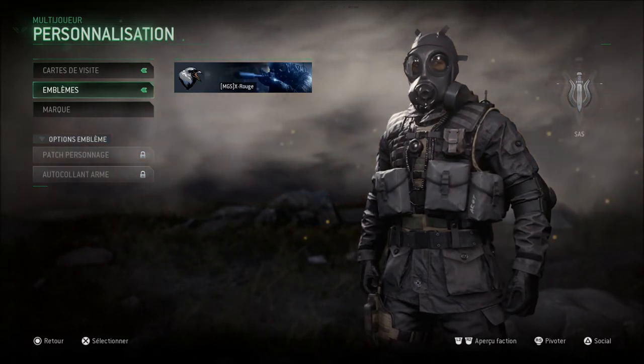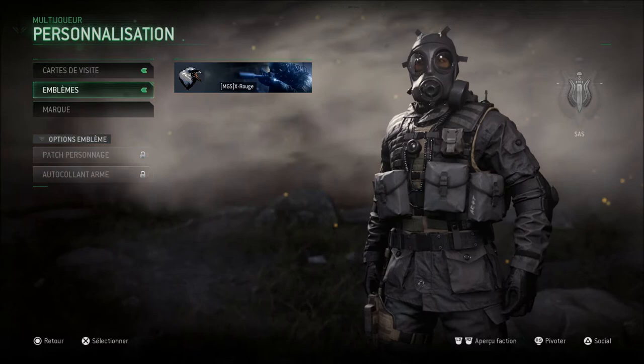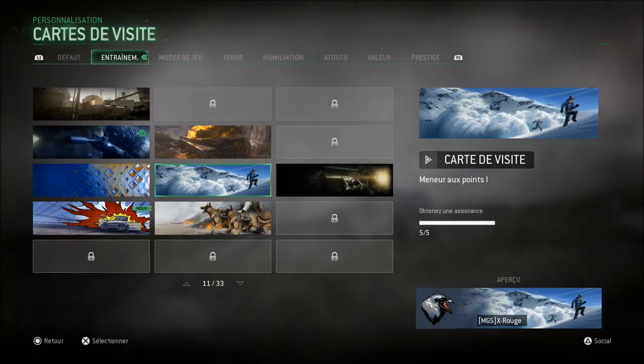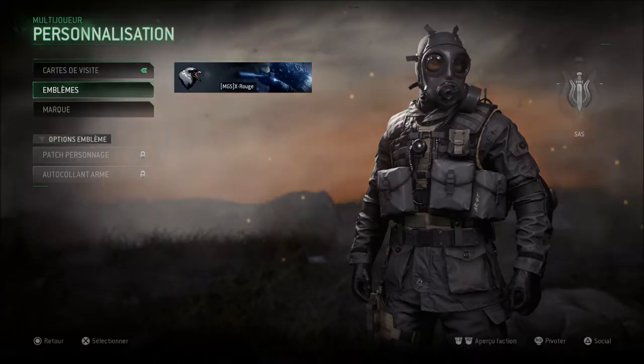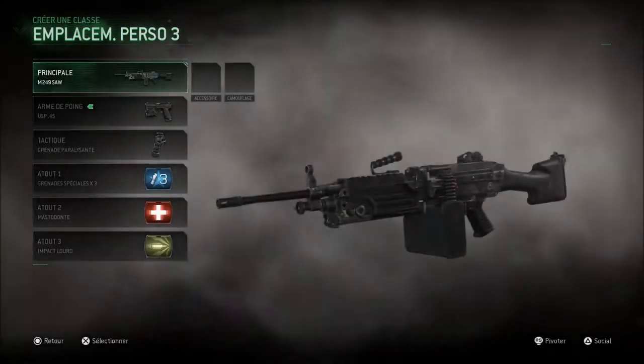Avec la première mission et le légendaire Capitaine Price, c'est la première fois que nous incarnions Soap McTavish. Des emblèmes et une carte de visite sont ajoutés maintenant. Laissez-moi vous montrer les fameuses classes.